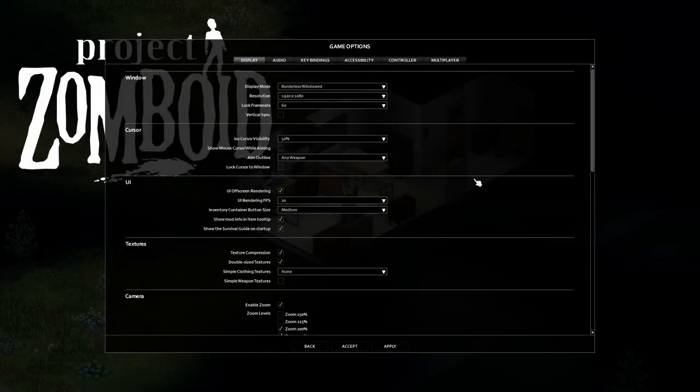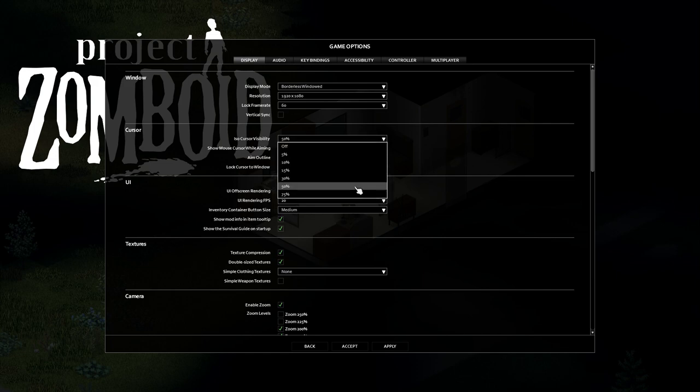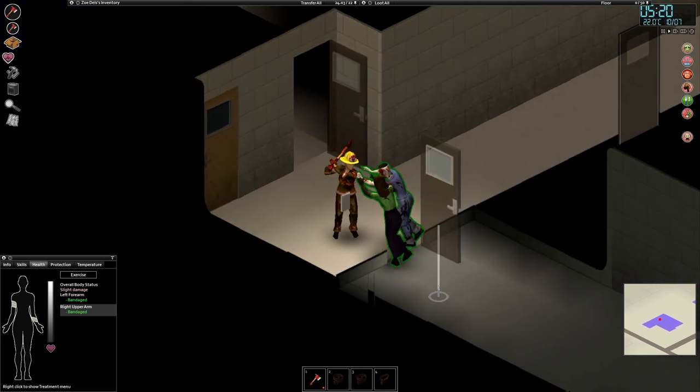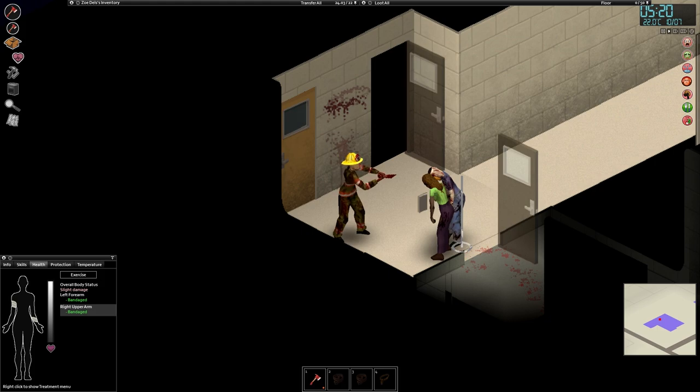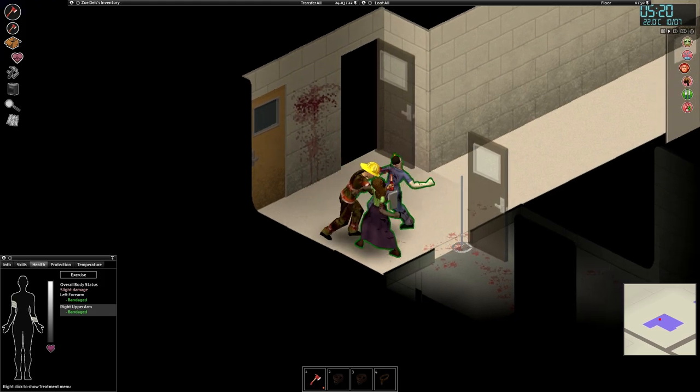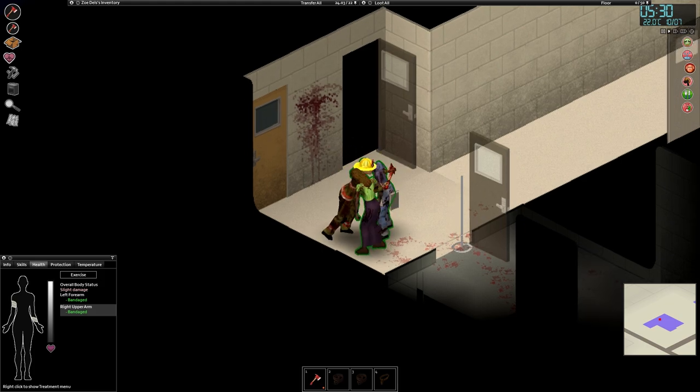To give yourself an extra helping hand, remember you can increase the visibility of the reticule if you need to, as it can be easy to lose track of it in the middle of a fight. You can also limit exactly how far the cursor is able to move from you when a zombie is within a certain distance, so the camera doesn't go panning off while you're trying to kill something.